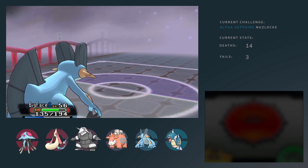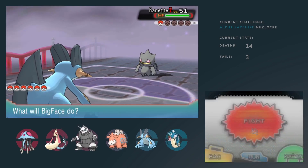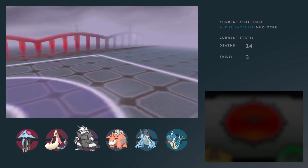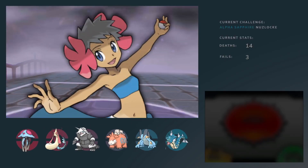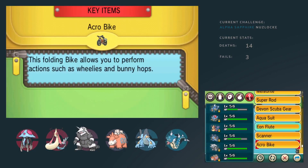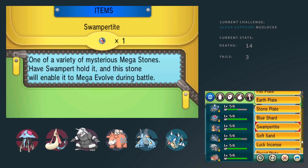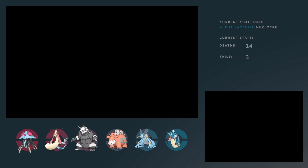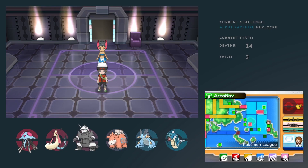I have to be honest and say I would level her a little bit at this point, because I set my level cap at the last Elite Four member's Ace, which is 55. That means I'm out-leveling the first three Elite Four members just to be able to have a chance versus Steven, of course. I think that's a viable option, and it's actually done in Hardcore Nuzlocke commonly.